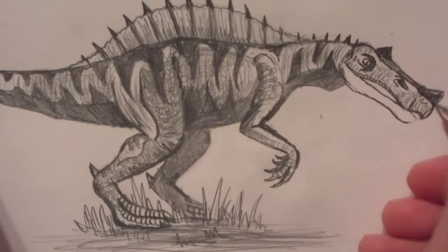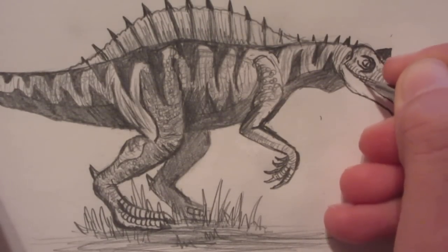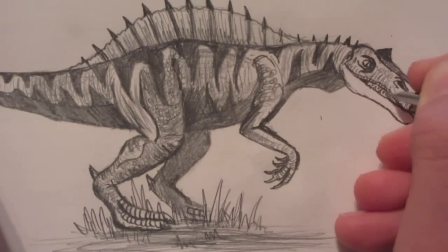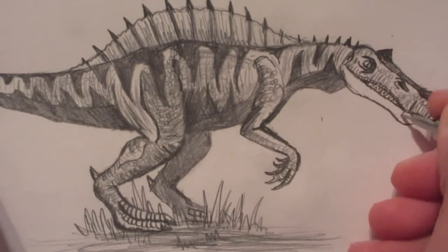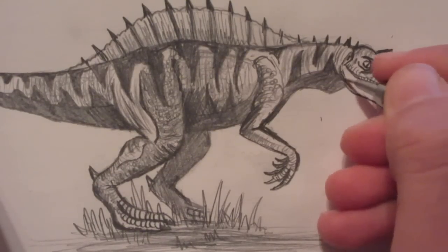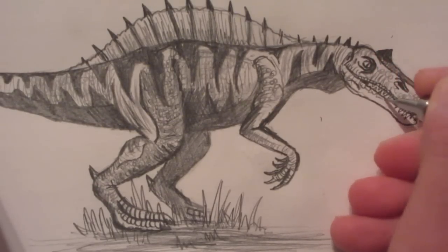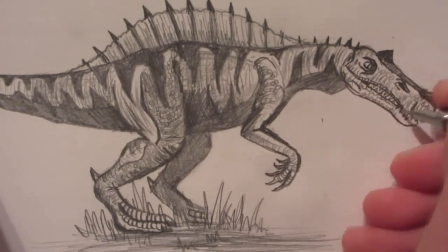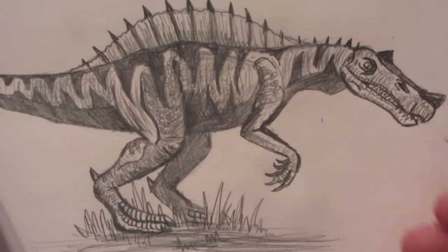My friends always say all my drawings have teeth — even the ones with Sorry Man and characters from The Hobbit. Of course almost all living organisms have teeth, and without them you'd be not really happy — couldn't eat very well. Teeth are important, even though a lot of times they're used to kill, like in the case of meat-eating dinosaurs. Though plant-eating dinosaurs are sort of killing plants too.